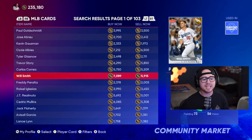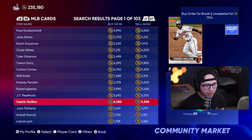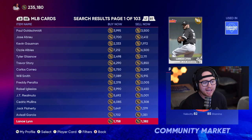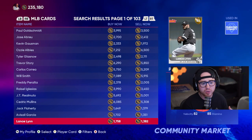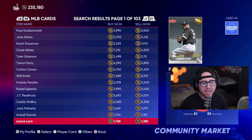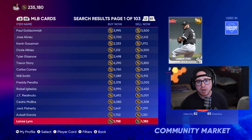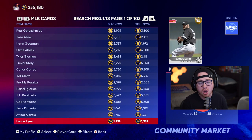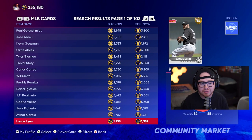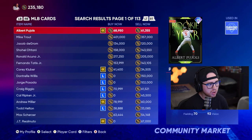The second tip: volume over quantity. Sticking with live series golds, the volume is very high — they move quickly. Margins are tight, only a couple hundred stubs, but we like things that move fast because the market stays moving. We don't want to sit on cards for a long time since their price can drop. We'd rather flip 10 cards for 500 stubs each over 30 minutes for 5,000 stubs total versus flipping one card that takes 30 minutes for only 3,000 stubs.